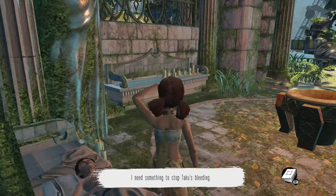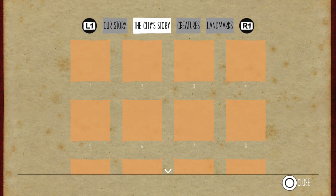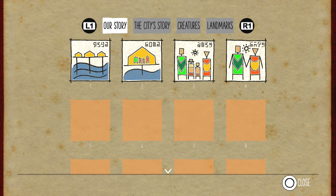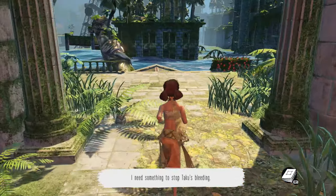I cannot read that — I don't speak whatever that is. I think that was supposed to be giving me some kind of exposition there but I didn't really pick up on what it was, to be honest. Something about a flood and people coming together after a flood. Okay, dude has a big gash on his stomach — that's not good. I need something to stop Taku's bleeding. Let's hit R1 real quick and see what this is.